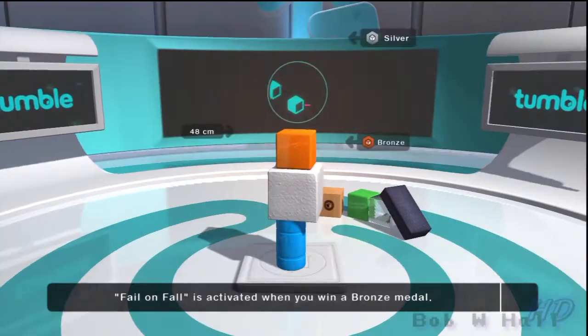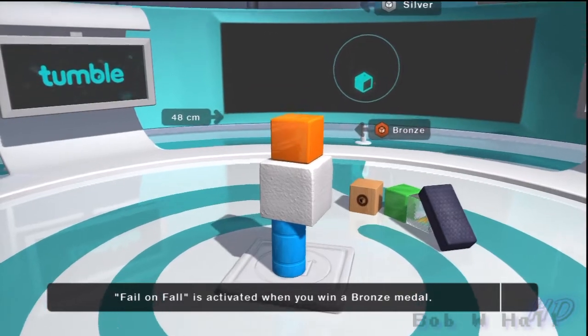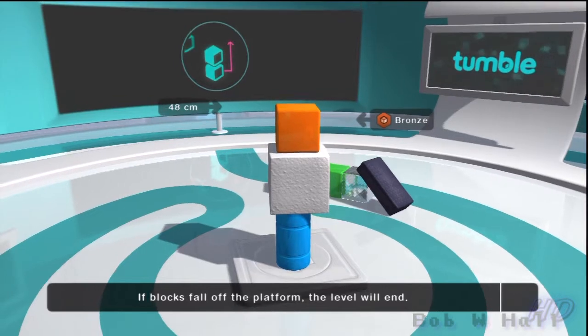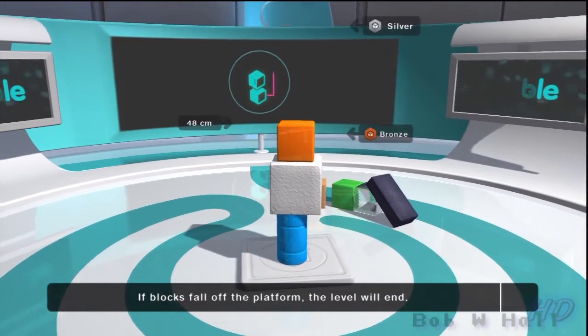Bronze. Fail on Fall is activated when you win a bronze medal. When Fail on Fall is active, if a single block falls off your tower, the level will end.